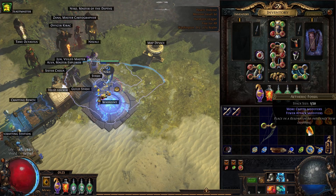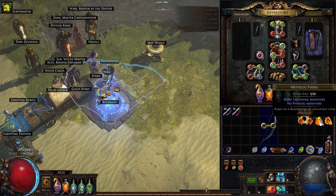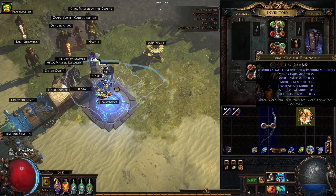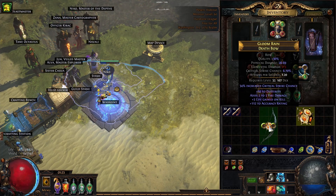For this example we're going to go Etheric, Aberrant, Jagged, and then the most important — Faceted. We should hit quite a few plus 1 level of socketed gems because of the low item level and the blocking from the other fossils.